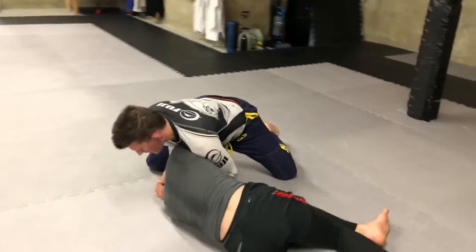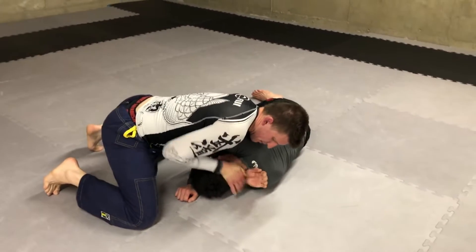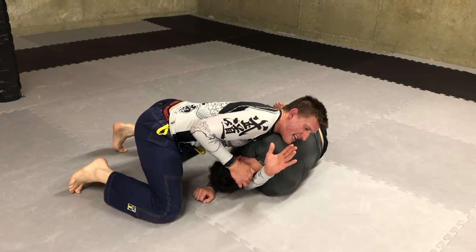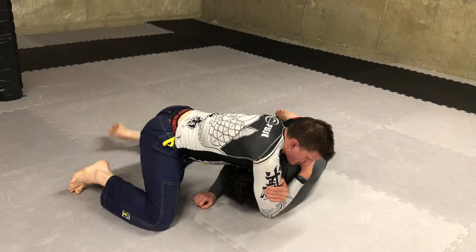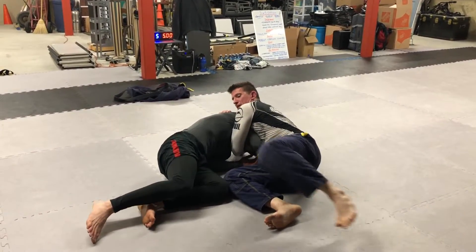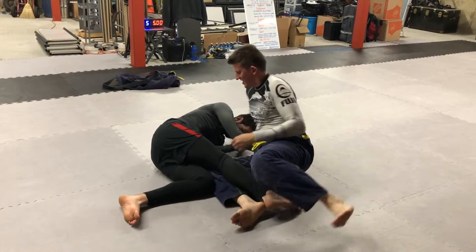My hands are still connected. I take my right hand and cup his head. His left arm — I want to shimmy it and get it as high as I can, so I literally shake it like that. Now I go to my bicep, hand on the back. I'm gonna slide onto my right hip, take my left leg, hook his leg like this, and squeeze everything in.